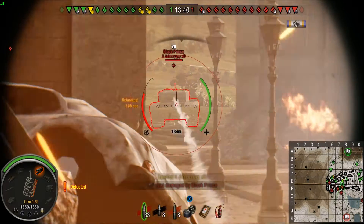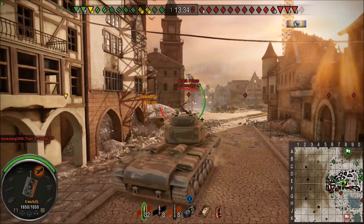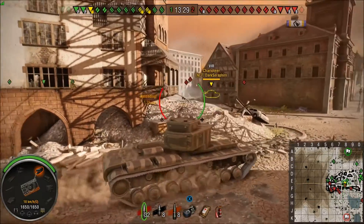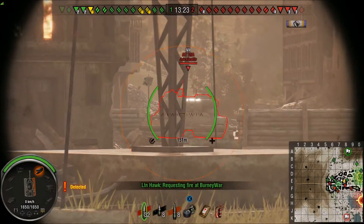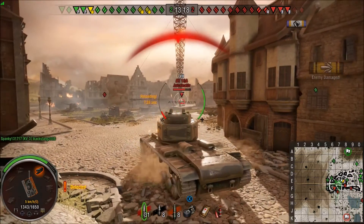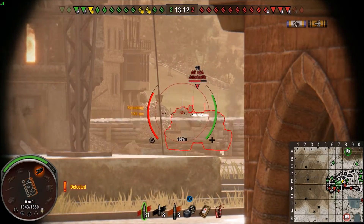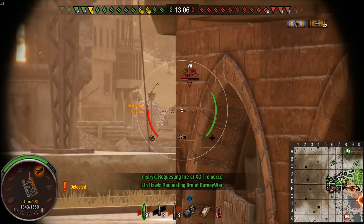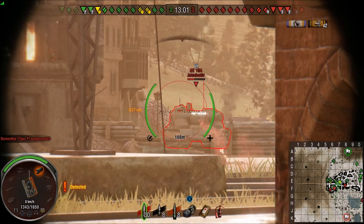It says the IS-7 does 60km/h so they obviously had a plan for it, but it should be doing better than 33 on flat ground, which is terrible — that's only three more than the KV-4. You can see here an AT-15A is shooting me, and that thing actually has enough penetration to pin 180mm, so as long as I stay angled he cannot pen me.